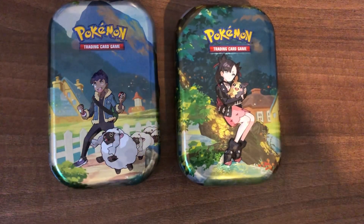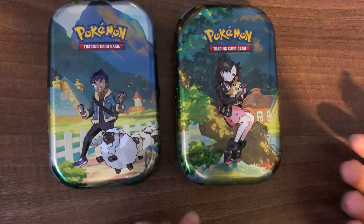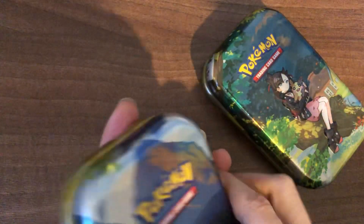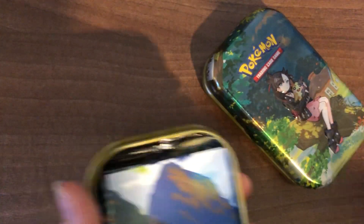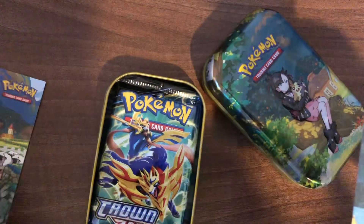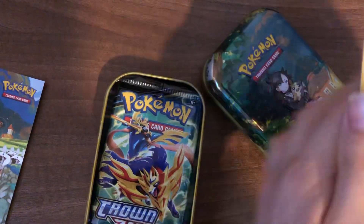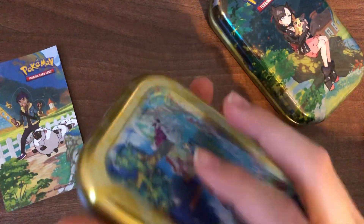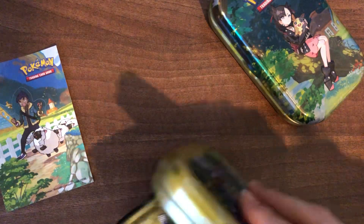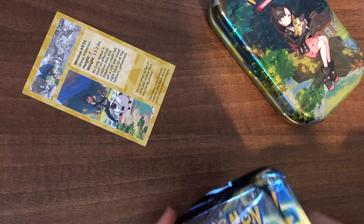Hey guys, welcome back to another video! Today the mini tins from Crown Zenith are out, so I've got two here and we're going to be opening them. Let's start with the hot tin. I already opened them because the plastic seals are hard to open. In here you get a sticker, a little card with a fact file on Munchlax, and also you get the Crown Zenith packs. Comment down below before we start opening which tin you think will win the pack battle!